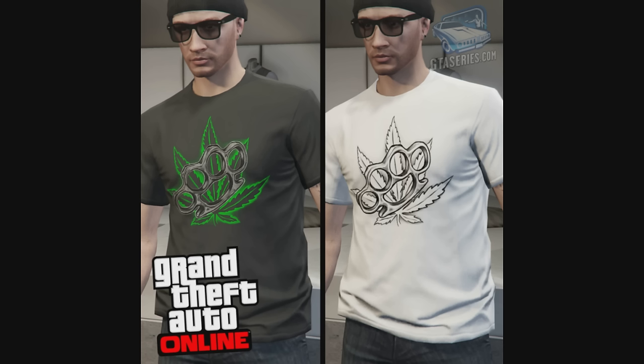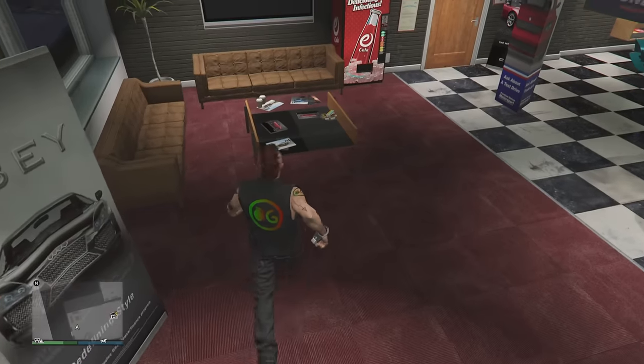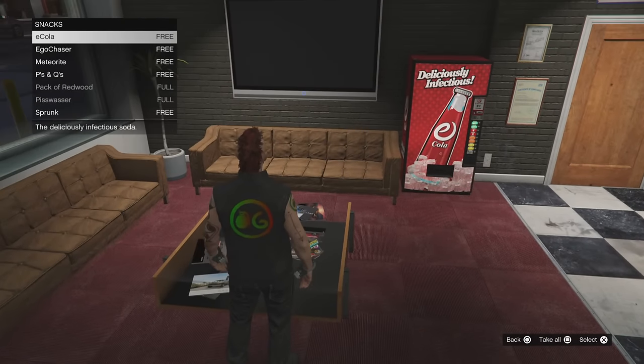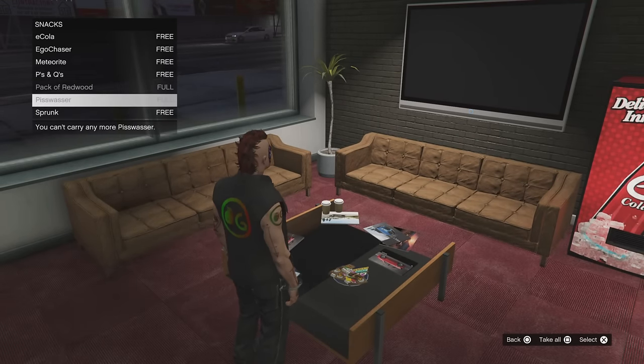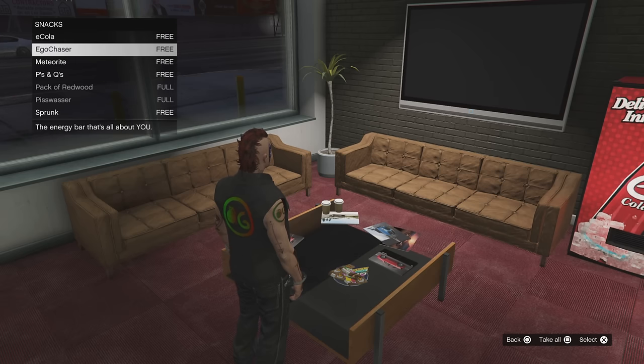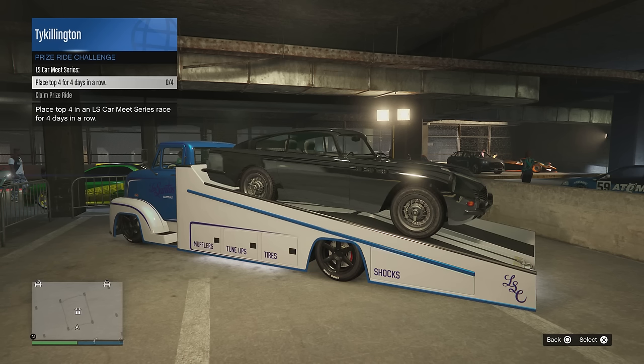A couple of cool challenges this week: complete a biker business sell mission to receive the White High Brass T-shirt, complete any Short Trip mission to receive the Black High T-shirt, and for completing this week's weekly challenge you'll get the Black 420 Baseball Cap. In addition to the login bonuses, you also get your snacks filled up for free — all your snacks are free for the remainder of the week.